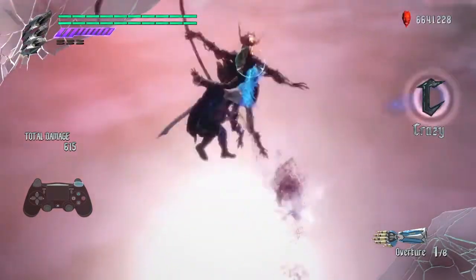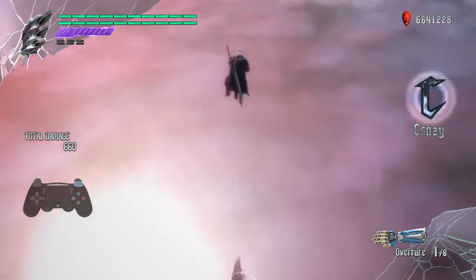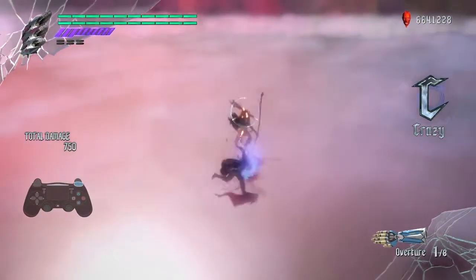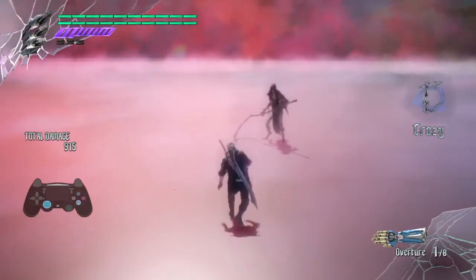Next, we're going to try and improve our timing by using this move. Execute the jump cancel directly after the attack lands. The goal is to avoid falling alongside the enemy and instead maintain a constant altitude. Practice this for a bit before proceeding to the next step.